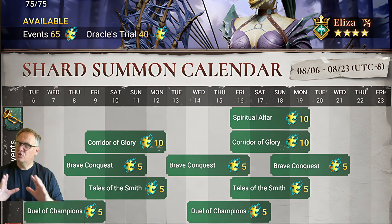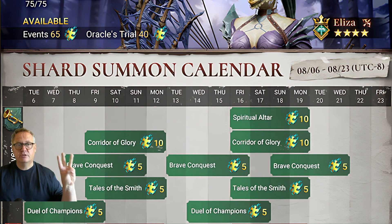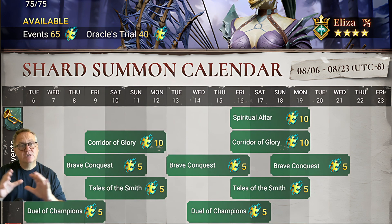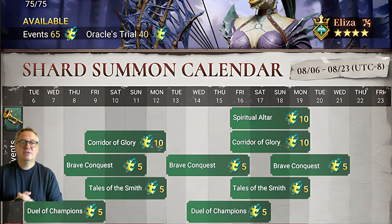Now comes the trickier one: Tale to the Smith. These aren't nice — for some reason they're split into two shards and then three shards. If you're going to smash through the whole event and collect all five, brilliant, go for it. But if not, be wary of that split. The two-shard reward on its own is useless — even twice that is only four, and you want your count to come in blocks of five.